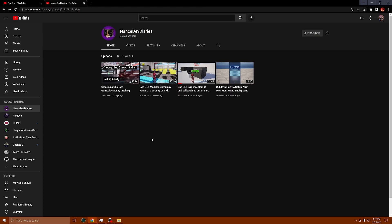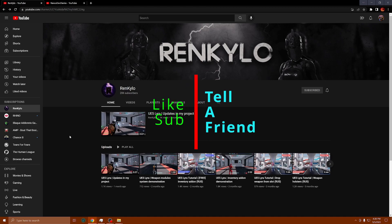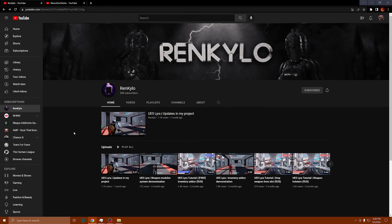Those are the two sites for the week. I've been trying to stay on task and do tutorials, but I can't do all of them, so I'll at least point you in a direction to get the knowledge you need. Remember: Ren Kylo and Nance Dev Diaries — go check those out and subscribe. I'll try to do these every week. That's it for me — Amp Capo, Black Adonis Games. Like, subscribe, tell a friend, and remember to check out and subscribe to those sites. It's all about the community.